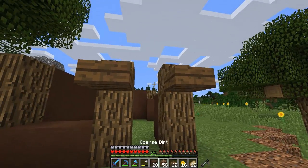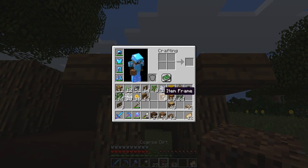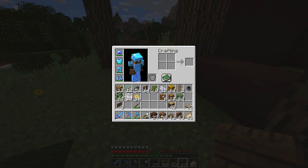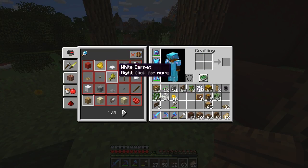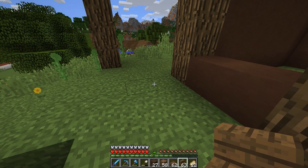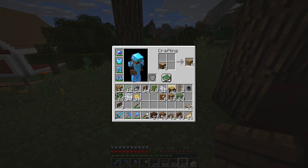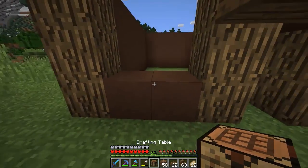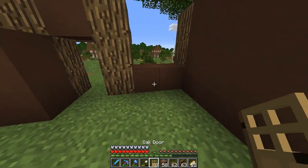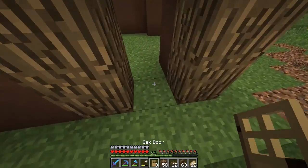We'll put one back there, get one of the stairs, and do something simple like that. That's quite nice — we'll have a doorway right there. I need to craft a door — let me make another crafting table and place it right inside in this corner. We'll make ourselves some oak doors. I don't have any other wood on me, so I think that's okay. It's kind of the basic door structure, but it would be nice to have a different door eventually. That's quite decent for now.